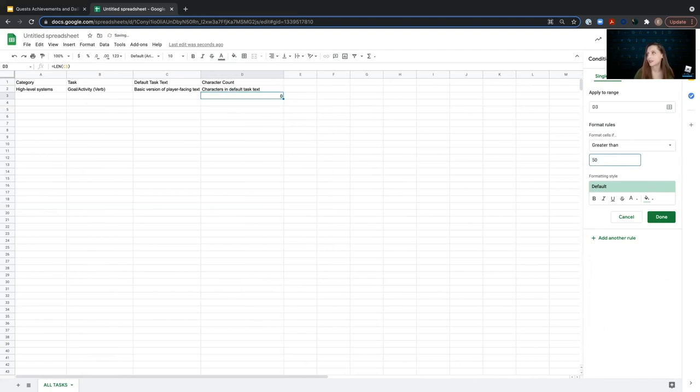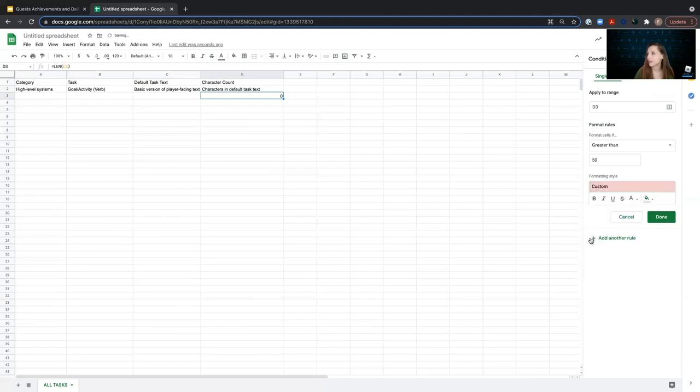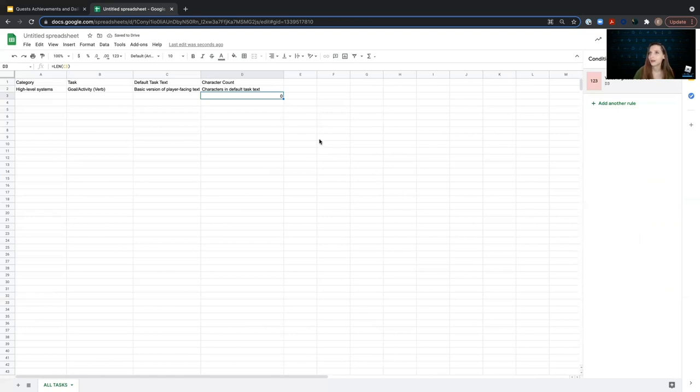For example, say 50. It's going to color that cell if we exceed 50 characters. Let's make it a little more obvious and make it red. Now, if we exceed that character limit, the cell turns red — which is a nice red flag to let us know that we need to shorten our sentence.